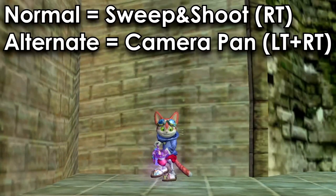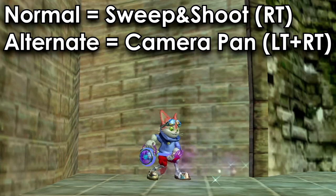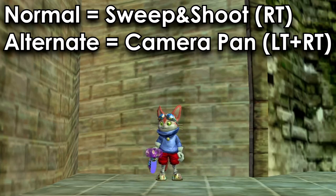Now let's talk about the triggers. For the normal setting, the right trigger also sweeps and shoots your sweeper — that's my preferred way to sweep and shoot. And what about the left trigger? Well, that doesn't do anything. Sorry.